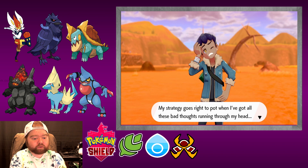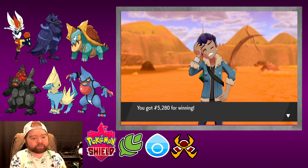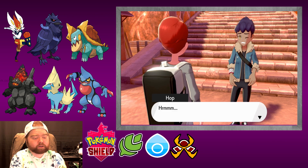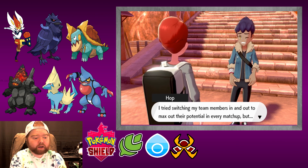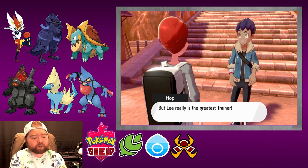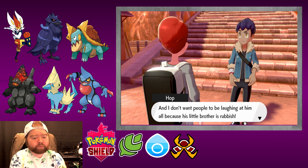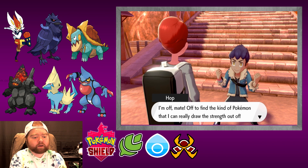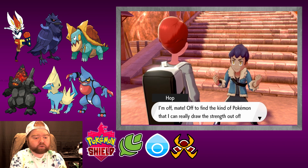My strategy goes right to pot when I've got all these bad thoughts running through my head. Well, that happens, man. I tried switching my team members in and out to max out their potential in every matchup but we just couldn't get it together. Maybe that's why I'm still so weak. But Lee really is the greatest trainer and I don't want people laughing at him because his little brother is rubbish. I've got to try harder and harder till no one's laughing. I'm off to find the kind of Pokemon that I can really draw the strength out of.